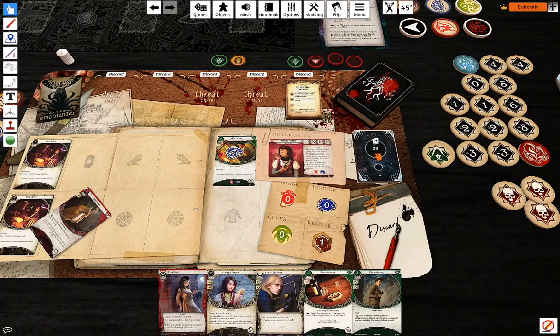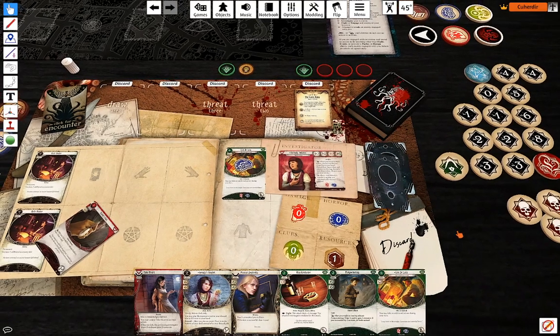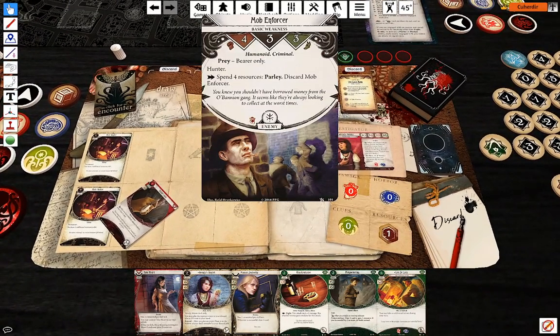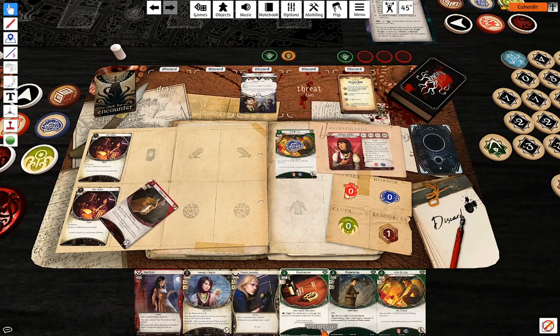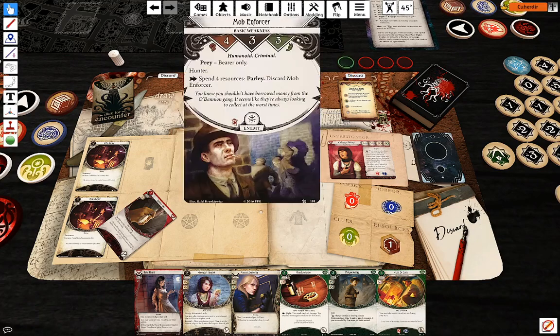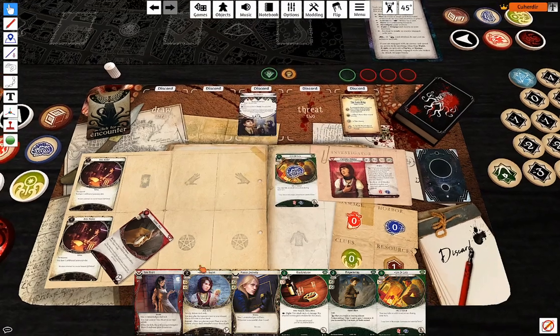So what I'm going to do is draw a card. Mob Enforcer — not what I wanted to see. He does want damage. Do I expect to take much damage? No.